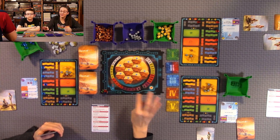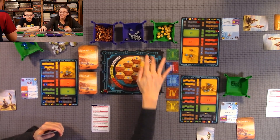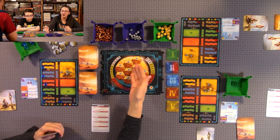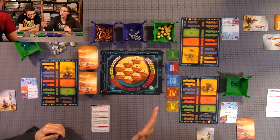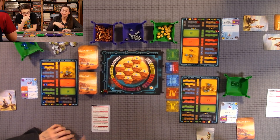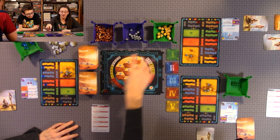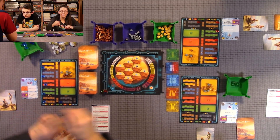The game ends as soon as all three parameters are maxed — temperature, oxygen, and all nine ocean tiles turned over. The game ends immediately; you get to finish that one phase you're on, but you don't do any remaining phases. Then everyone counts their TR points and victory points gained through their cards.